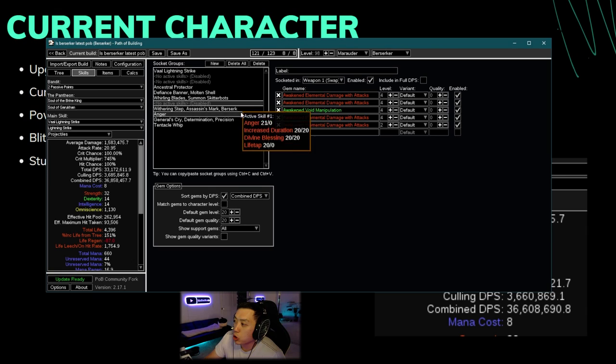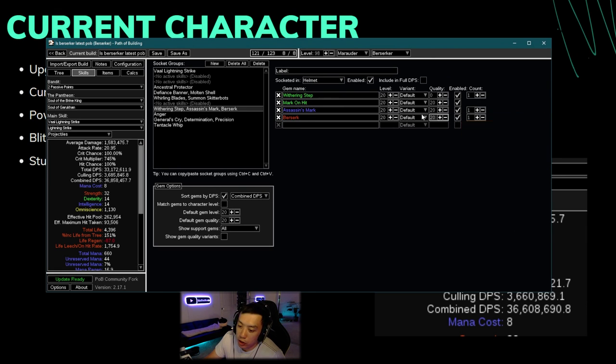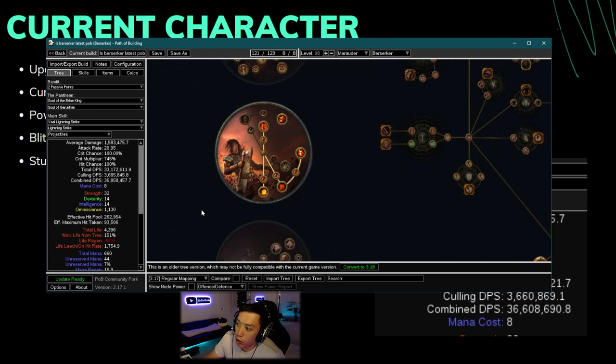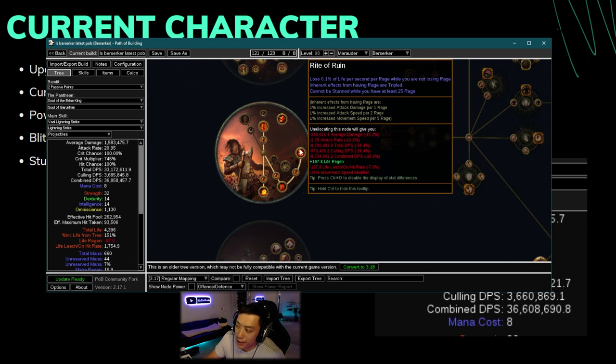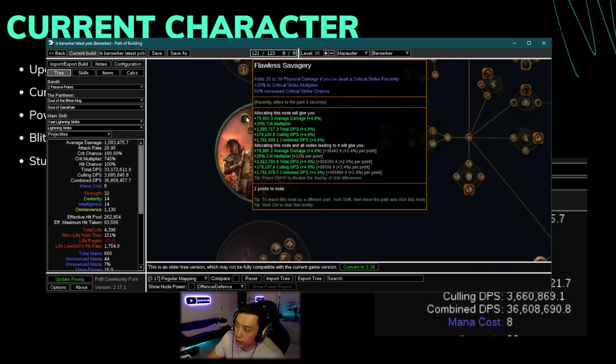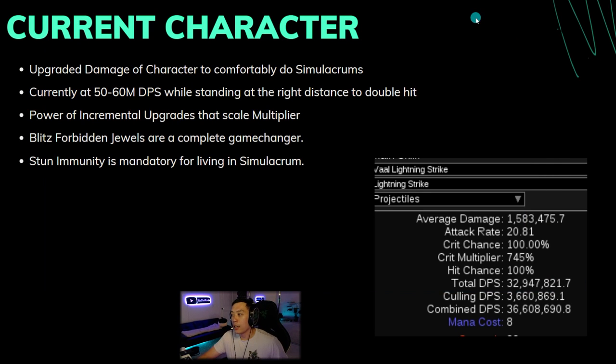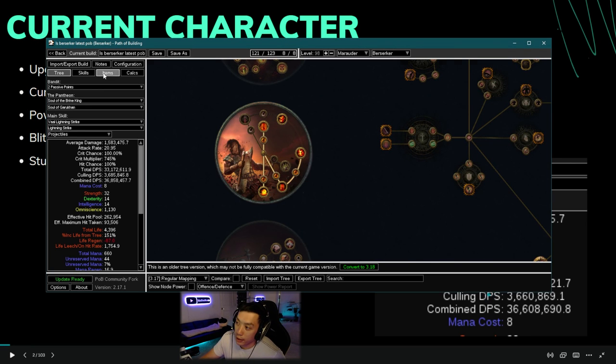If we don't have Berserk up, we lose about 66% of our damage, so even though this node might not show a lot more damage in PoB, it is a drastic change. That's why you should always take the Blitz Forbidden Flame and Flesh so you can path through Crave the Slaughter instead of Flawless Savagery. Stun immunity is definitely mandatory — I was struggling in simulacrums a little bit and stun immunity is huge for survival.